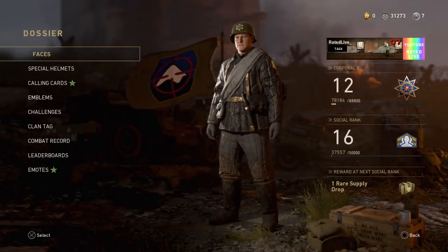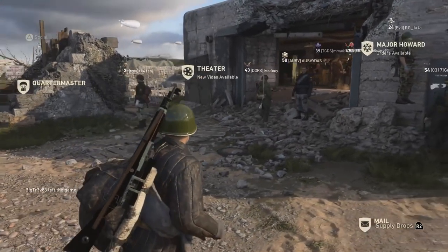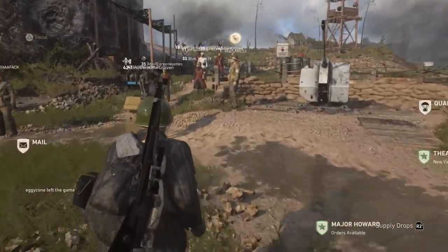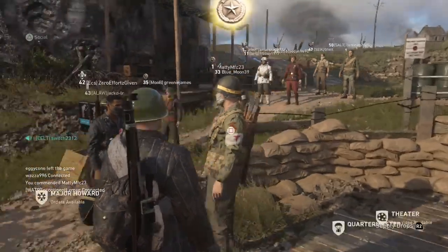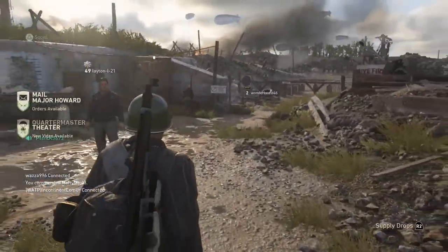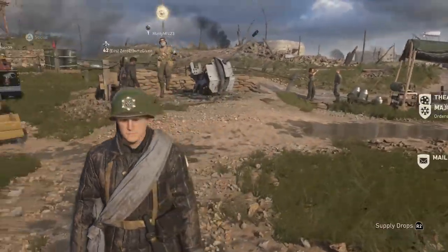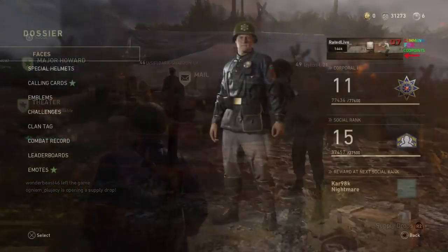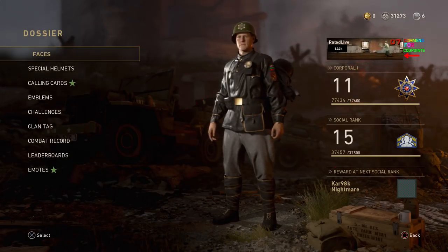My social rank was level 16 after I got this weapon, and that's what I'm going to go over now. To get this weapon, you need to hit social rank 16 — literally as soon as you get past social rank 15, you get rewarded with a Car 98k Nightmare. Bear in mind, it has a little checkerboard icon on the screen instead of the official icon, as you can see at the bottom right.